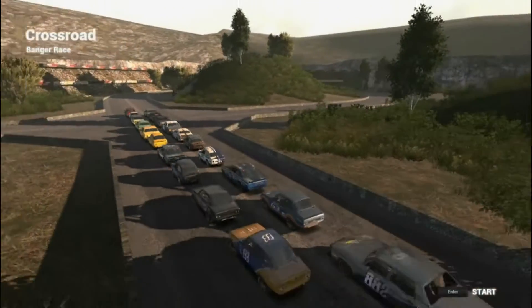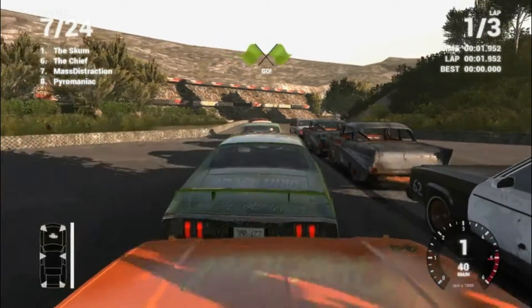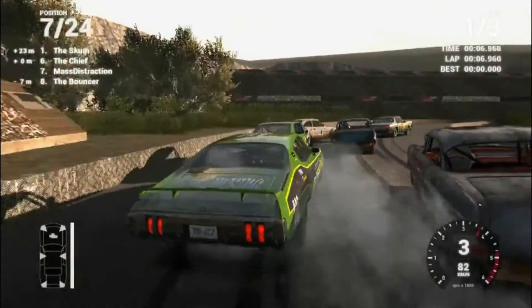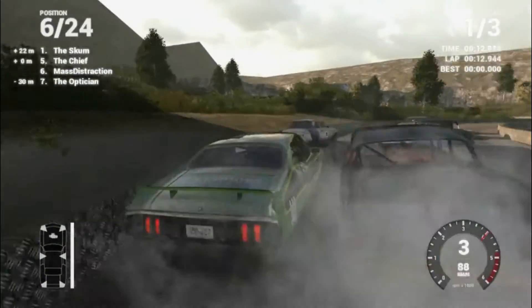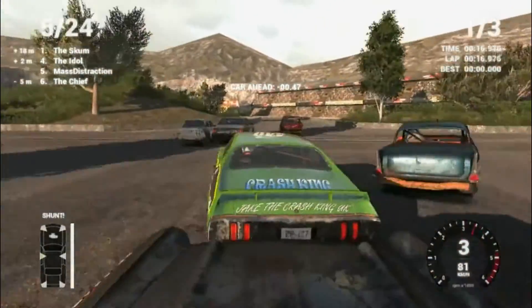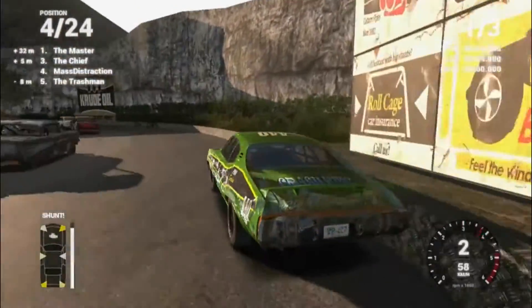Now this here is Crossroads, which is a crossroad map — pretty much just a figure of eight. Cactus Creek had more crossroads than a regular figure of eight. Let's see if I can work my way around these cars and become first in this one.